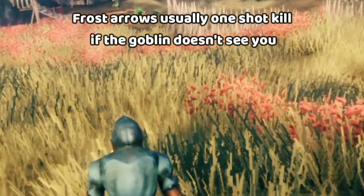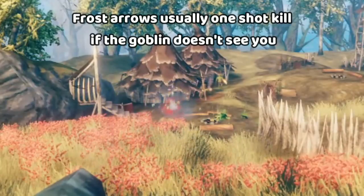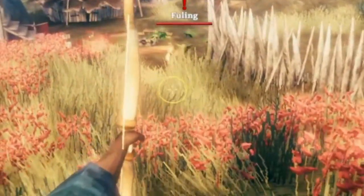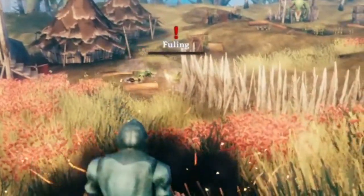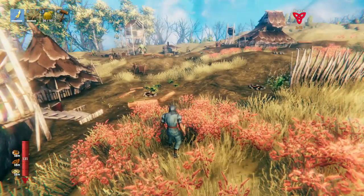Frost arrows are also incredibly good against goblins that haven't seen you — you can usually just one-shot everything. Pop, dead. That goblin over there? Pop, dead. Once you've whittled away most of the goblin population, you can approach and get closer to the camp. But don't get too cocky, because these camps can be full of goblins. The slow and steady approach is a real game changer — just watch how you can pick out the goblins.